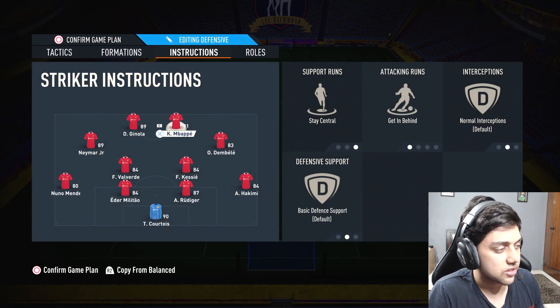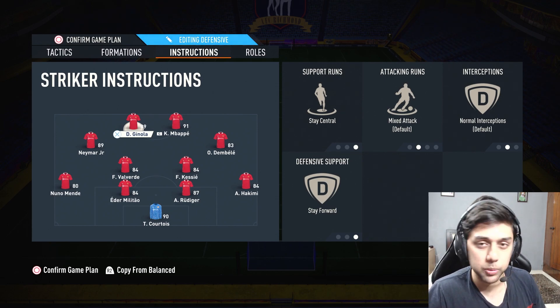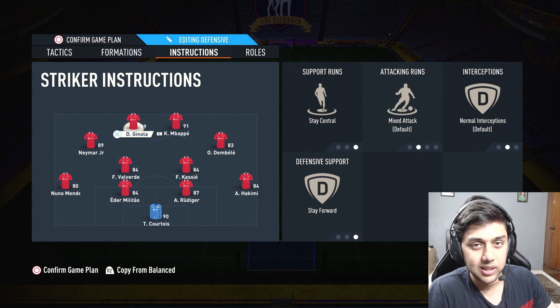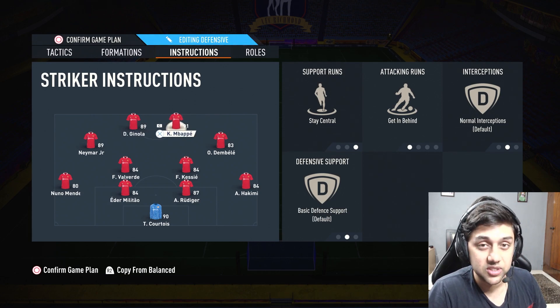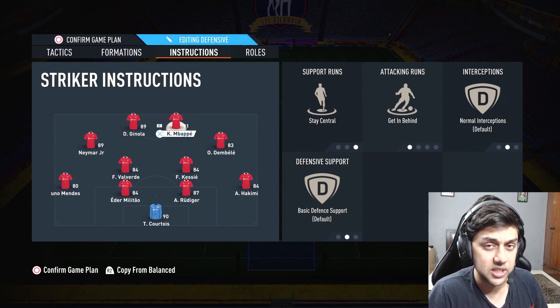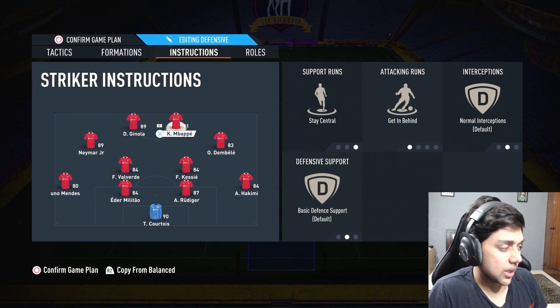Stay central is crucial on both strikers — you don't want them too wide since you're already playing 60 depth and want compactness. You want your wingers, like Neymar and Dembele, helping with wing play attacks. Keep stay central and stay forward on Ginola, because he holds up play and bullies defenders. On Mbappe, use stay central and get in behind — he's so fast that with the opponent panic-switching, you can lob a through ball and he's straight through on goal 1v1. Keep normal balance and basic defensive support on him so he drops to link with Ginola rather than staying forward.